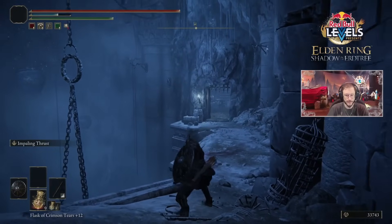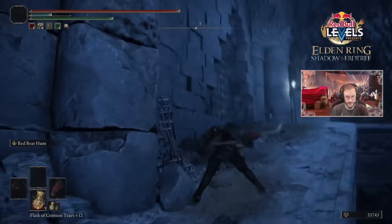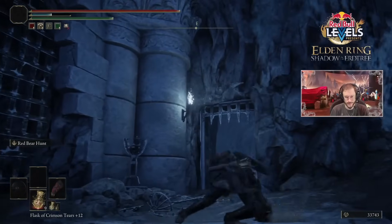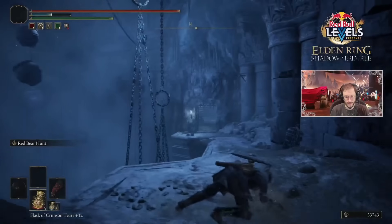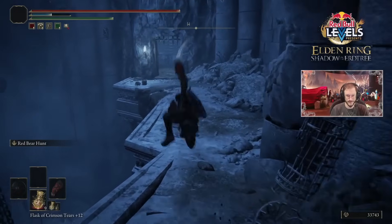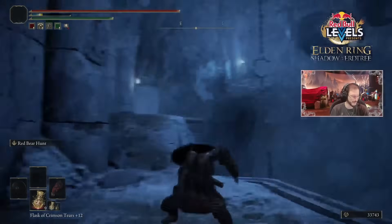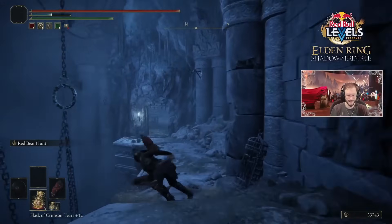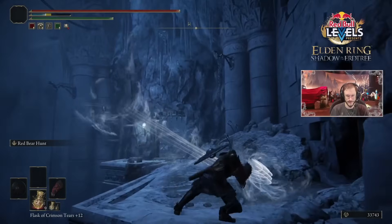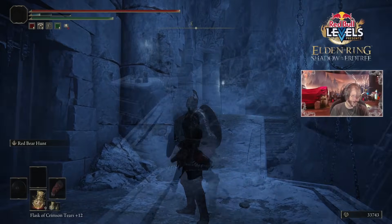Our next fist-style weapon is the new Beast Claw. These strength-scaling fist weapons come with bleed buildup passively. As dual weapons, you have fast combo attacks that are quite visceral — very vertical, slammy, and bestial in nature, slamming down at the end of the light combo. The heavy charged attacks jump and slam down as a small gap closer with serious weight behind them, so I expect they'll stagger super well. The Ash of War, Red Bear Hunt, is the FP-costing air swipes — they come out pretty quickly and have real weight behind them, similar to the heavy attacks.